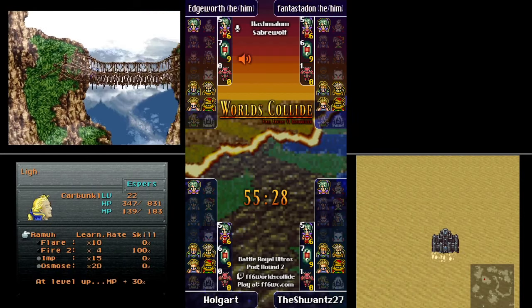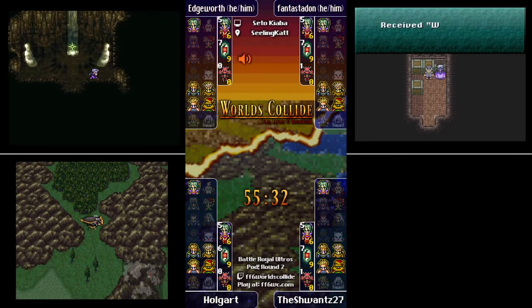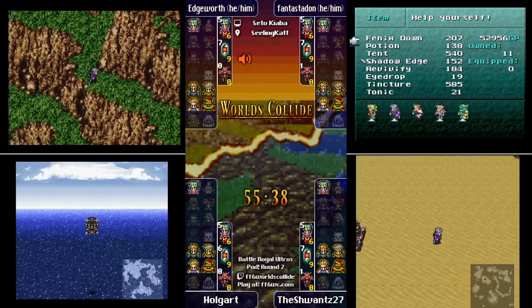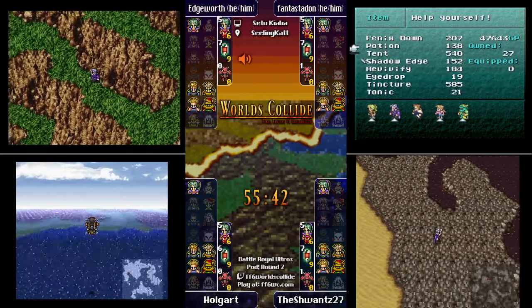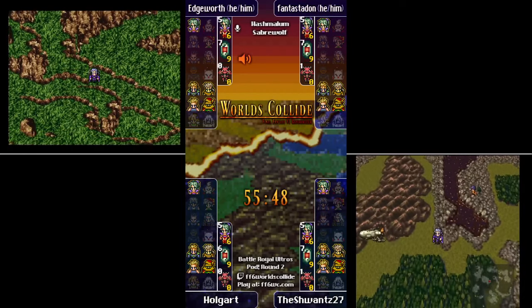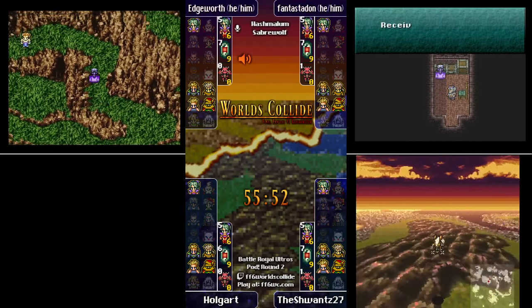Schwantz is exiting the Ancient Castle right now. Phantastodon is in the castle right now probably doing it afterwards — and just got Carbuncle. Holgart is leaving the Phantom Train area.